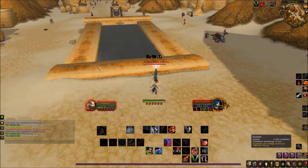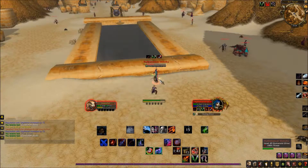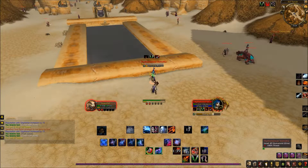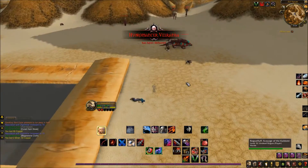The next mini boss is Hydromancer Velratha. She should go down quite easily — try to interrupt her heals and all her abilities and you should take her down in a couple of seconds.